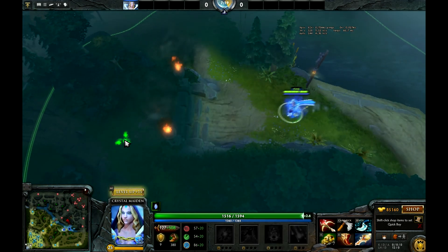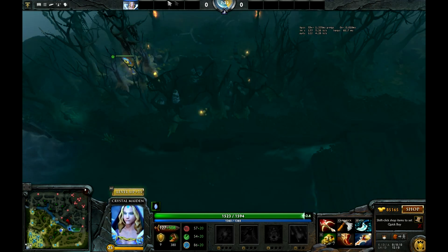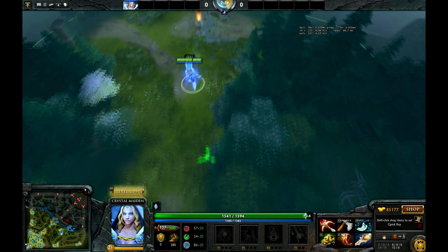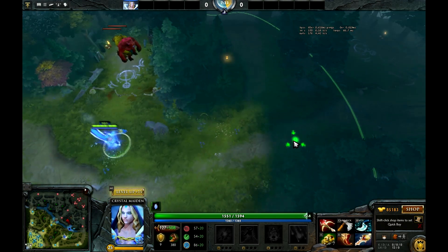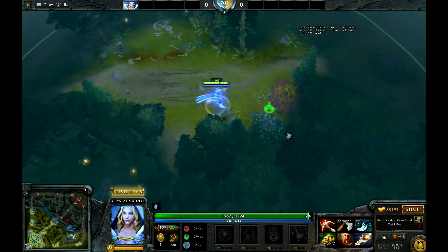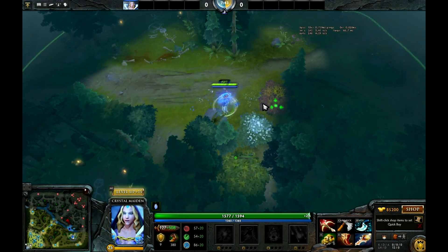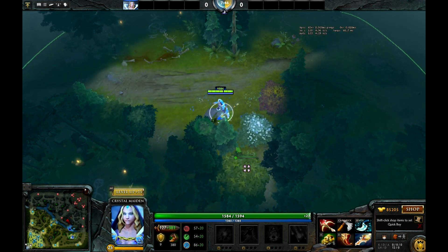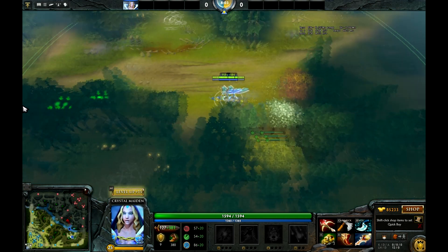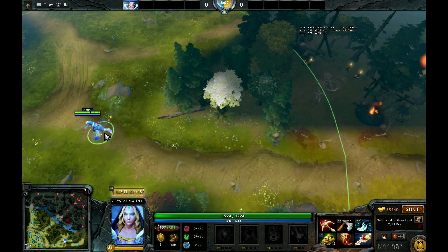Depending on who's on the enemy team — if it's a Tinker — you might want to prolong the block, so it might be worthwhile dropping the observer ward there. But if observer wards feel precious, you can always drop sentries. There's another really interesting one you can drop in this camp here. Sometimes you'll see people drop a cheeky observer ward right here, which blocks the camp. It's a pretty difficult one to click the first time. I like to get vision over this big puffy tree and click about a third into it — you can place it anywhere there. It's a little difficult if you try clicking directly into the spot, so you want to click on the tree.